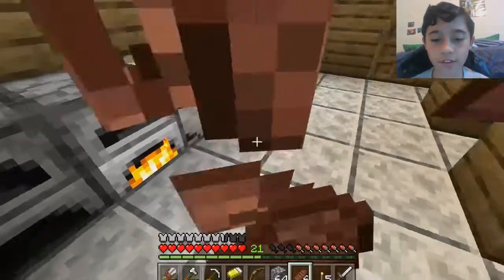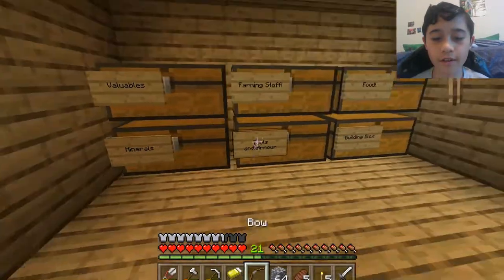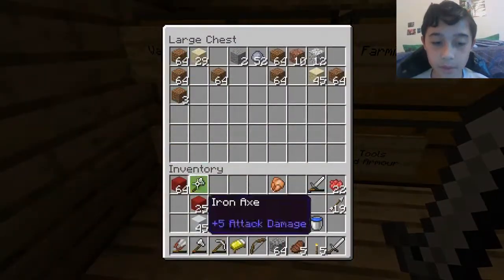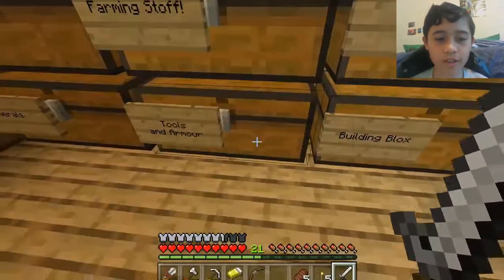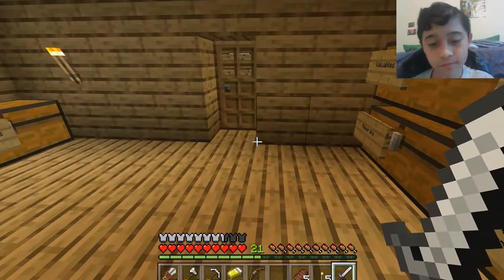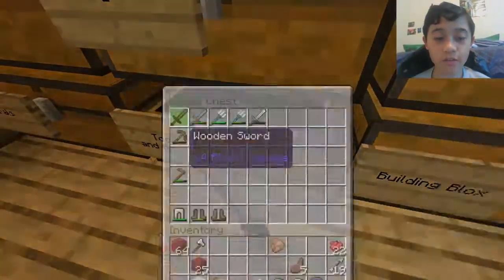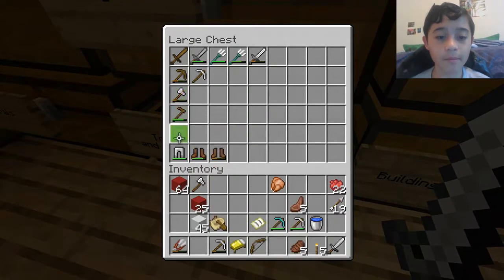Let's fill this up. Alright, now we have a little more food. We'll put this back in the minerals chest for now. We don't need two iron swords on me — I'll save that for later in case we need it. Yeah, I'll get rid of my axe too.